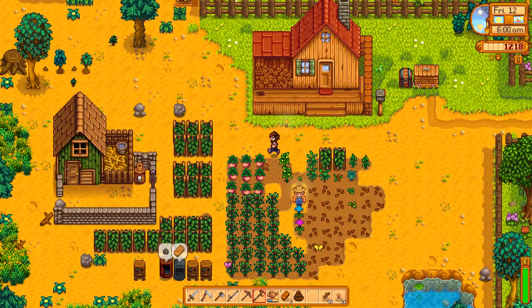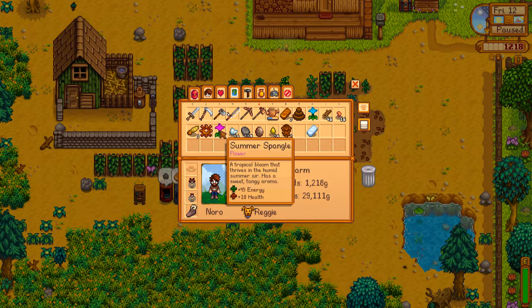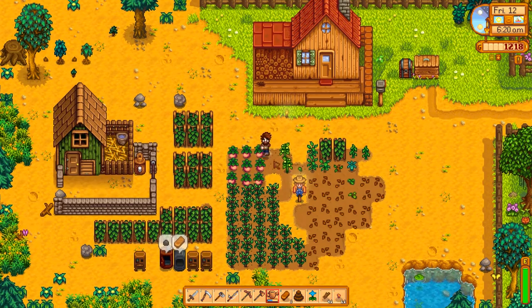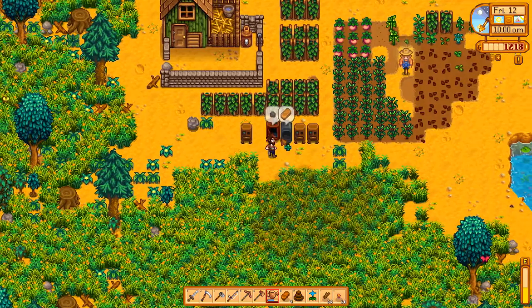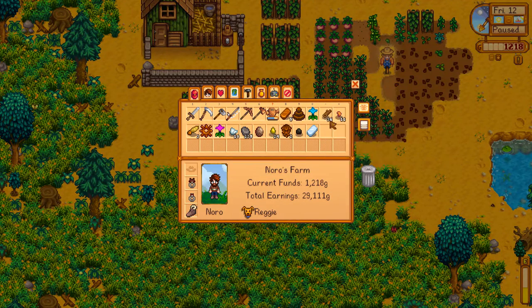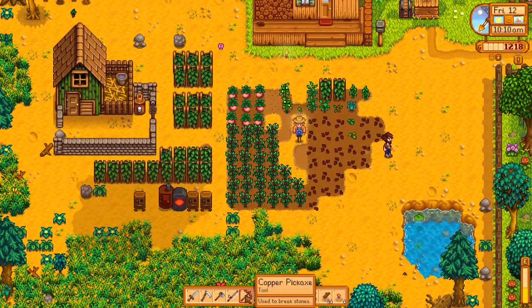No events today. These crops aren't quite finished — these summer spangles are finished though. I assume they're good for gifting to people so maybe I'll go give them to someone. First things first, I need to water all the crops. I'll make one more copper bar and get one more bit of coal on the go. A train is passing through Stardew Valley — let's go check that out, that sounds interesting! I've just about finished watering the plants too, so that's pretty good timing.